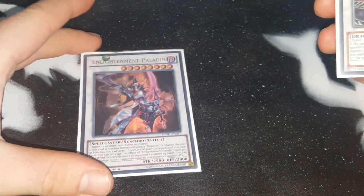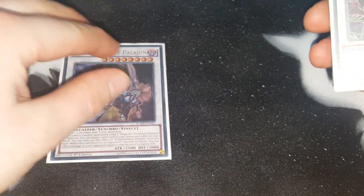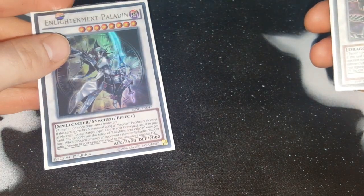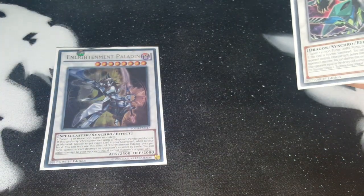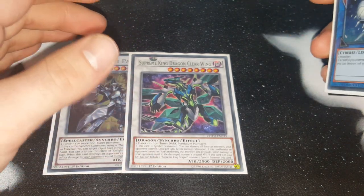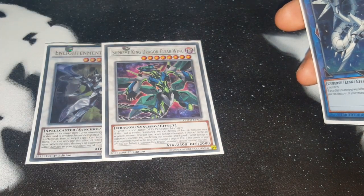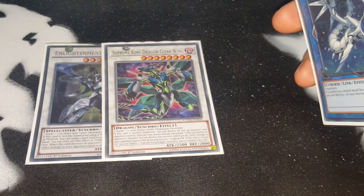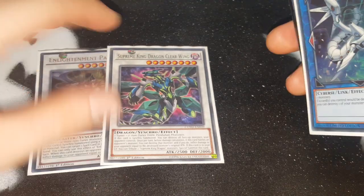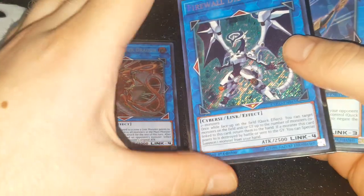Enlightenment Paladin — you don't need to run this, you could run Underclock Taker instead, which would probably be better. Enlightenment Paladin gets a spell card back to extend your plays, and you can summon it instead of Dark Rebellion or Time Star Magician. Same goes for Supreme King Dragon Clear Wing — you can summon it with Harmonizing Magician as part of your combo. That's a really good card as well.